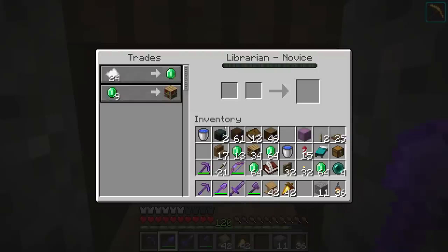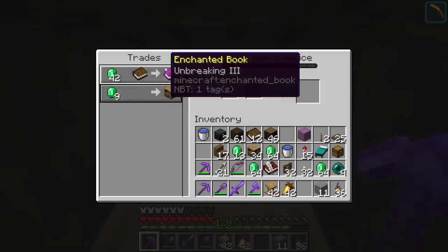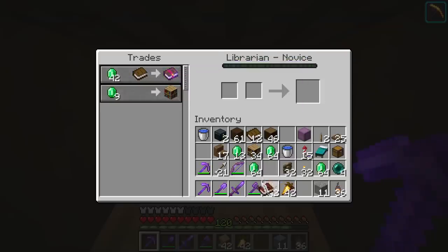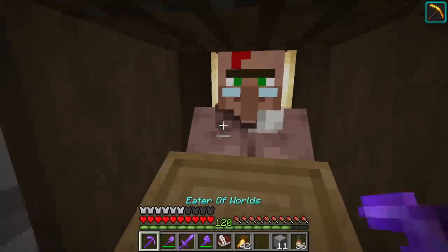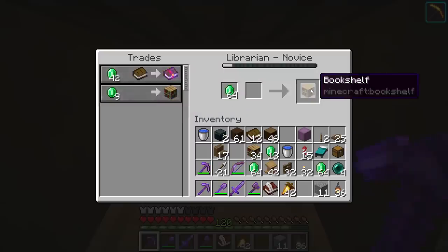In order to get that we're going to have to break the lectern and put it down multiple times, and as we get closer to what we want it becomes more difficult. This is perfect — we need Unbreaking III. I'm keeping a log as we go of which ones we've gotten already so I don't accidentally double up. Unbreaking III is not on our list, so that's one we need.